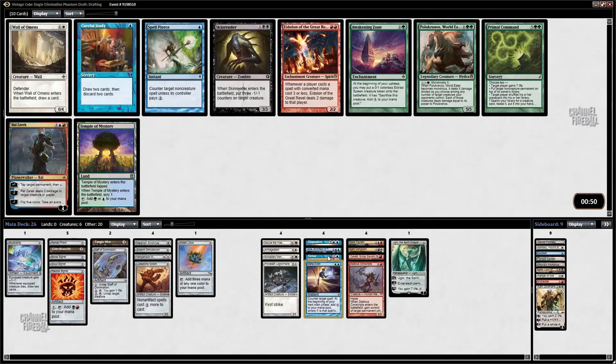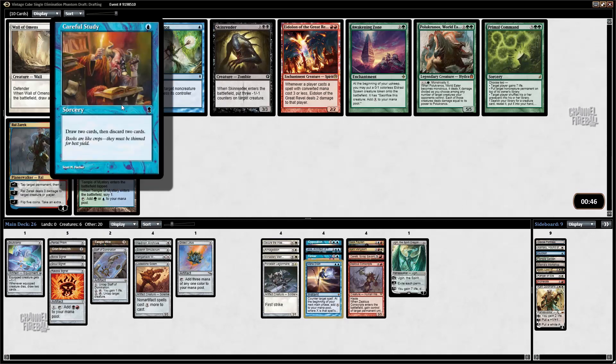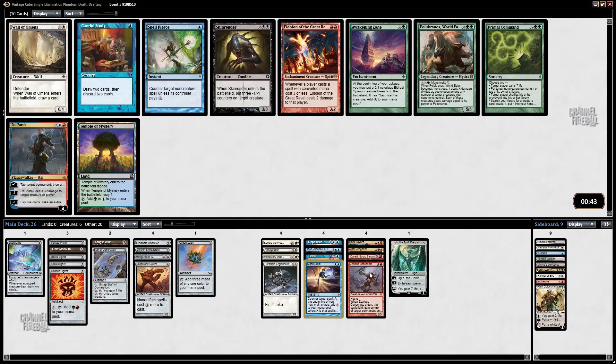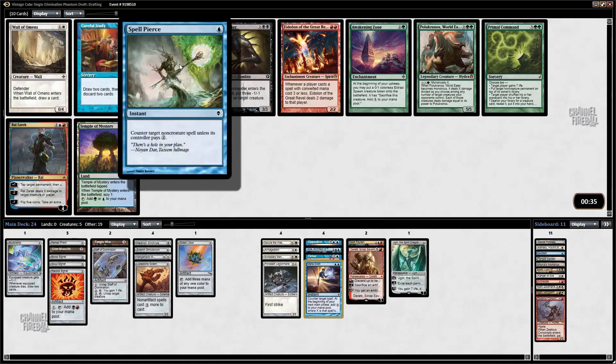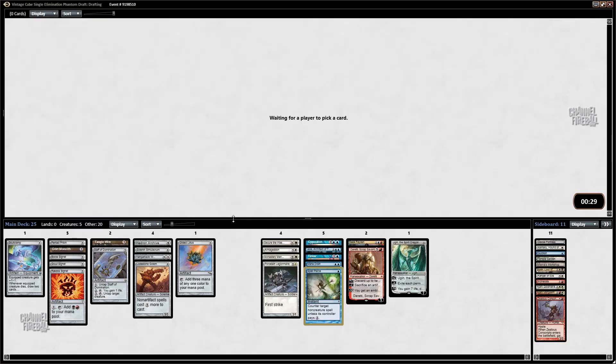There's Ral Zarek, which is decent, I'm not going to take it today. I might just take Spell Pierce. Maybe I'll just be white-blue and won't play Ajani or Ral Zarek. Maybe I'll side in the Zealous Conscripts. I'll play it already, because Spell Pierce — I think it's the best card here. I don't like Ral Zarek that much, and Wall of Omens is cute with Opposition, but Spell Pierce is a very good disruptive card. I probably got Porcelain Legionnaire also. I'll just play Skull Clamp off Mentor, Secure the Wastes, and Hangarback.